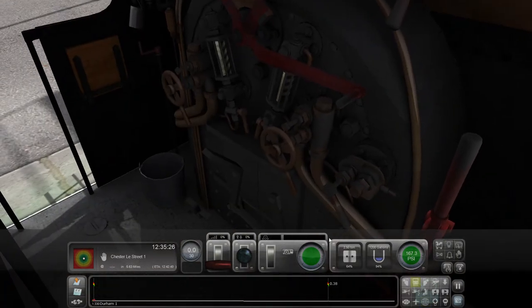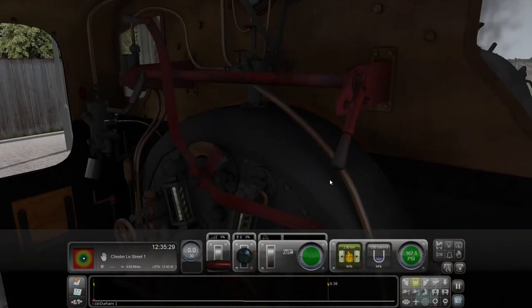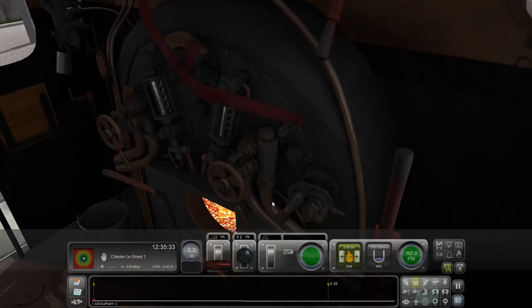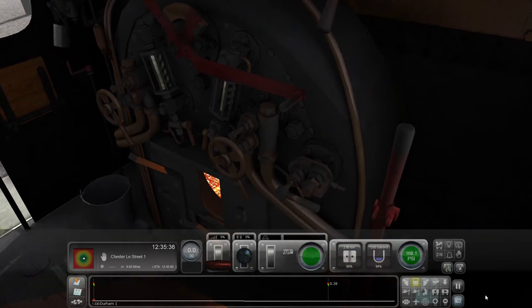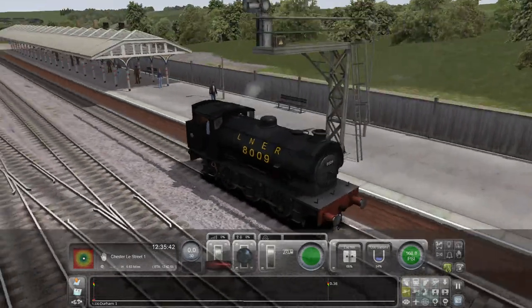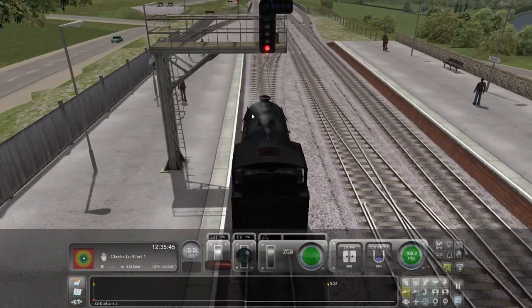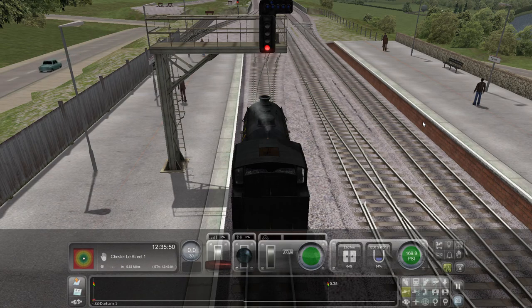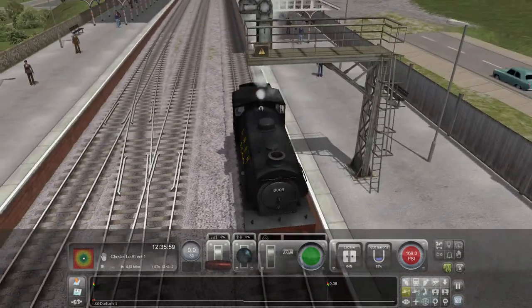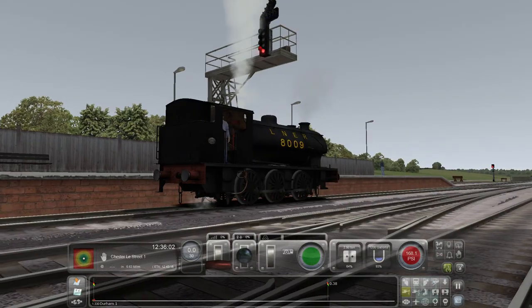We are going to go in the cab and have a look. Let's get stoking. I'm also going to put my blower on. Where is the blower? There it is - that is your blower, so open, closed. Let me just turn it so you can see the blower on. Let's see if we can get it to blow off. Steam is building up pressure - you can see it's building up. 170 PSI... there it is. Crikey, that's loud - that is a lot of steam.